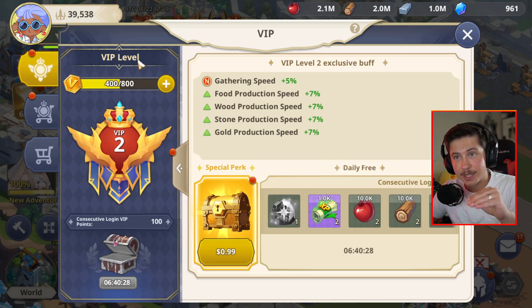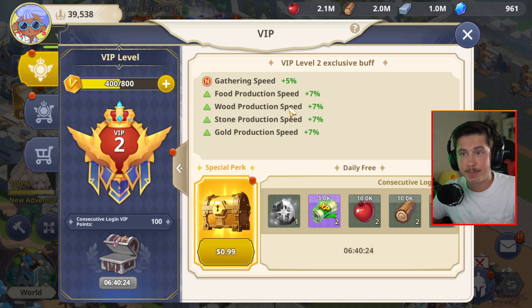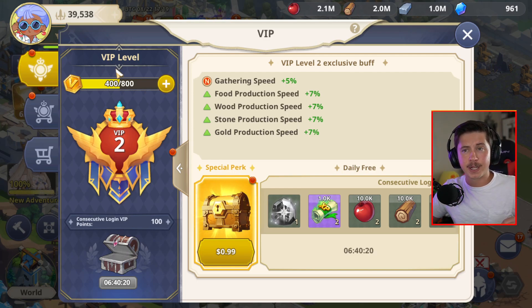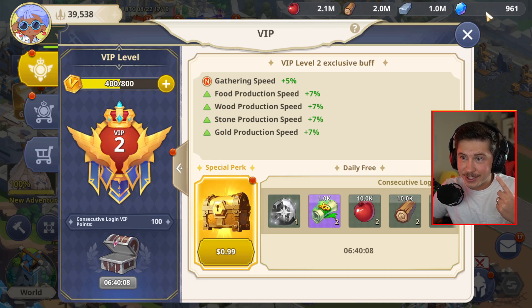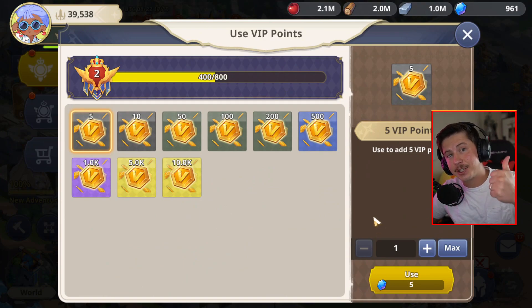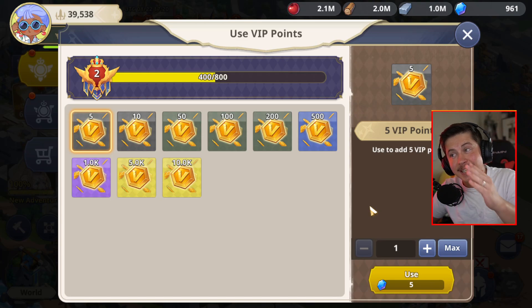Every single time you upgrade your VIP level, you're going to get even better rewards and even better buffs. There are three main ways to increase your VIP levels. Way number one is with your gems — you can straight up come in here and use your gems to increase your VIP level to get more buffs. Save your gems and use them for the VIP level; I actually recommend this.